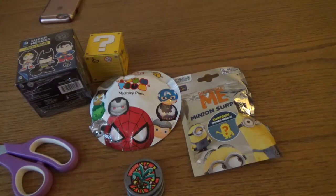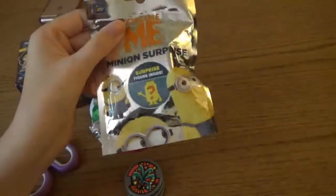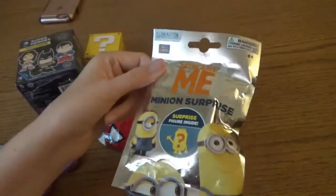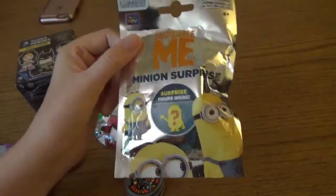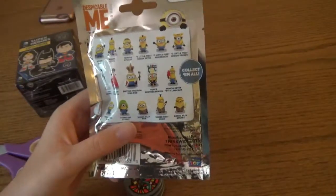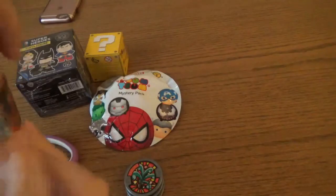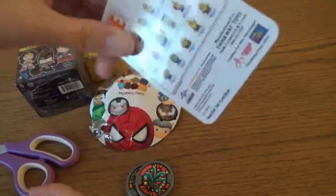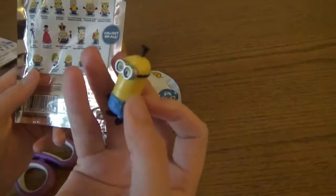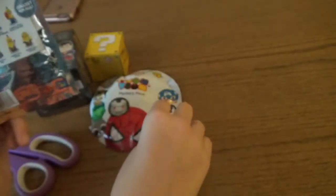Next up I will open the Despicable Me Minion Surprise. This one is just a little figure — I believe I purchased something that was actually like a Mega Bloks where you build a figure, kind of like Legos but it's Mega Bloks. I don't have a big preference but I would like to get an actual minion, not so much the other characters. And here is the checklist — the minion fell! We got Kevin. So just a basic minion, nothing too unusual. That's cool, I can put it next to my McDonald's minions.